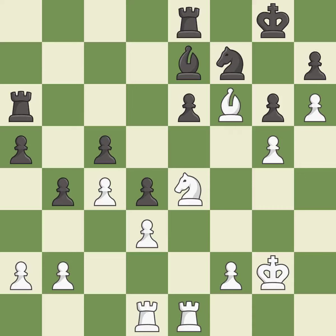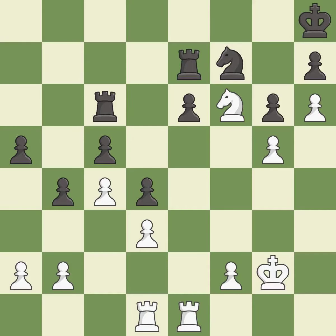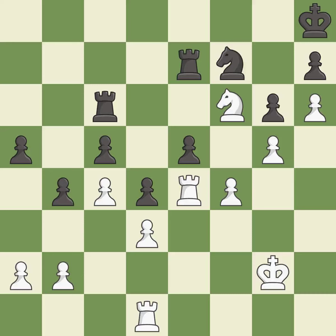This blocks an attack on a vulnerable pawn — it is best, a very strong play. This maintains the balance in material with a good trade — it is best. Recaptures — it is best. This takes an outpost, an active square where the knight cannot be kicked out by a pawn — it is best. This evades the check from the knight — it is best. This defends a pawn that was under attack and had no defenders — it is excellent. This strikes at the center, countering the opponent's ability to grab space — it is excellent. This defends the attacked pawn — it is good. There were worse moves, but also something much better — it is an inaccuracy.